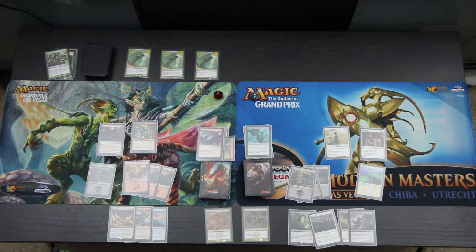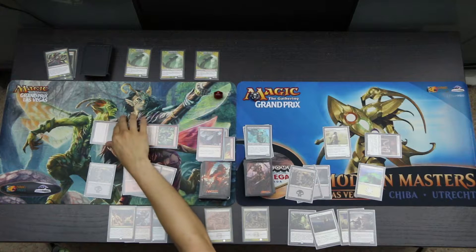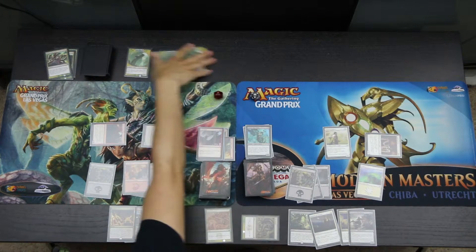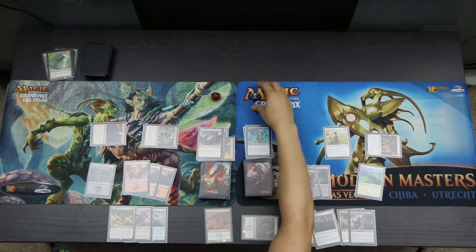We go to attacks. We attack with the Inspiring Cleric, the Goblin Trailblazer, and the Headstrong Brute. We tap the Hunter to give the Goblin Trailblazer a plus-one plus-one, killing all three Hydra heads. That nets us 6 life, going back up to 14 and 18.